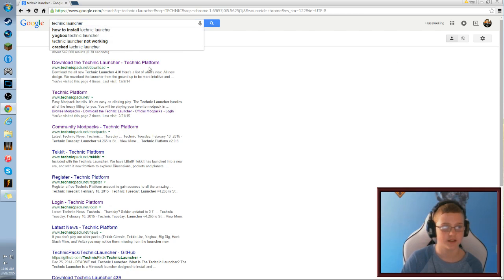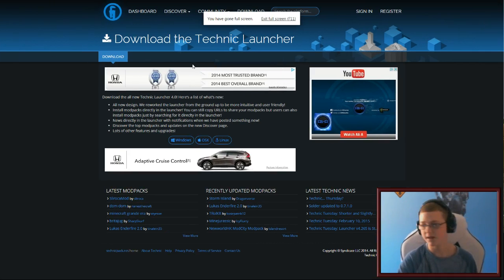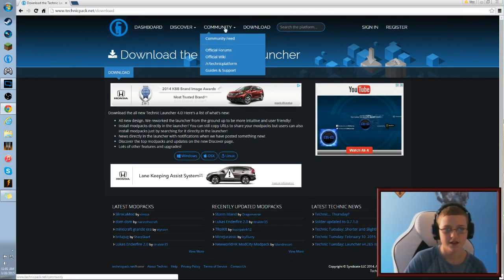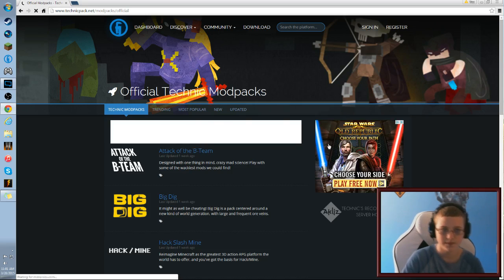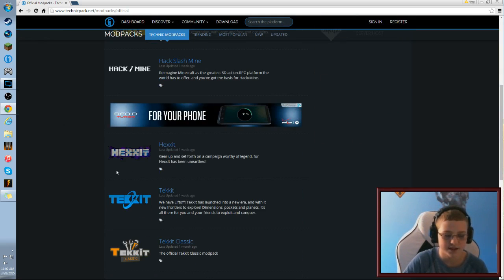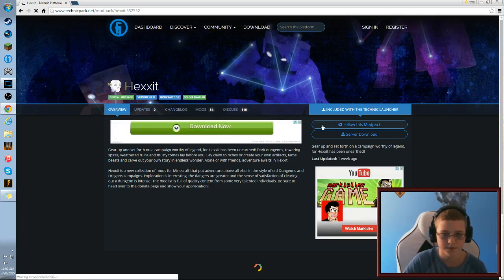First, you have to go to the Technic Launcher page. Once you get there, go to 'Discover Official Modpacks.' If you guys want me to show you how to make a server on another modpack, just put it in the comments — don't be shy. Then hit HexIt.